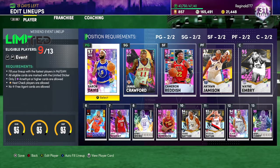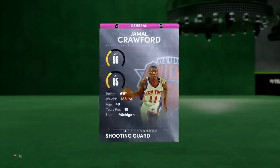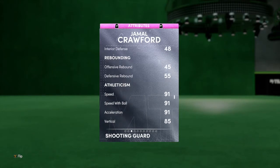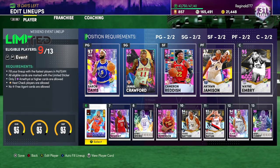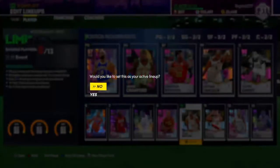I'd say defenders are your best bet. Jamal Crawford could be used, but honestly I don't think he fits because he has no defense. Cam Reddish is perfect for this mode. I did a random lineup just to see — Shane Battier is another one that's good just based on his defense alone.